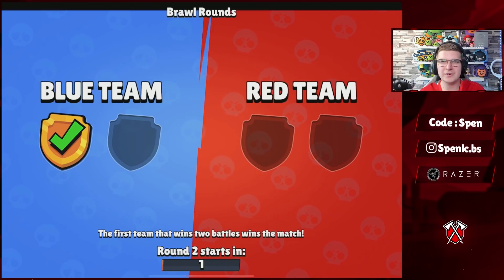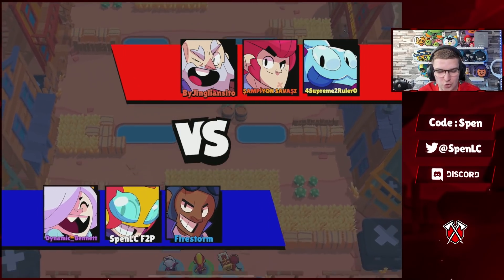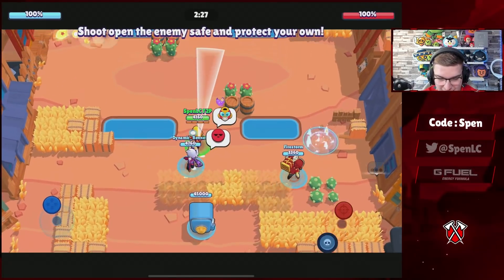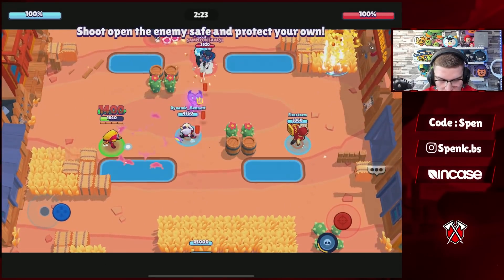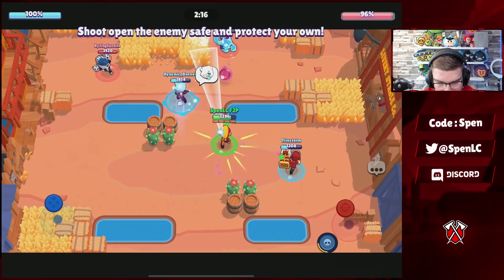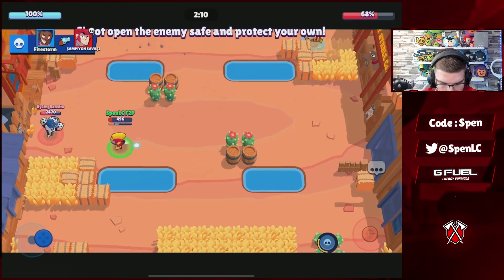Heading into this game, currently one-nil up. We've completely out-drafted the enemy team. I got first pick — I picked up Max, obviously it's an open map. Max in mid is decent anyway on this map, and we've got Brock and Colt on two really good lanes. They've got Dynamite and Squeak, definitely not good brawlers on this map. Pretty plain sailing at the beginning — the only worry was Dynamite sneaking up in that left corner, but we completely obliterated them.